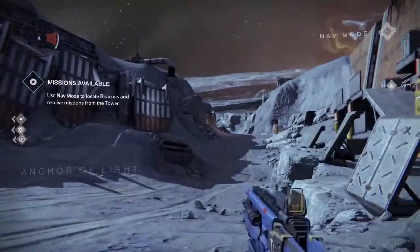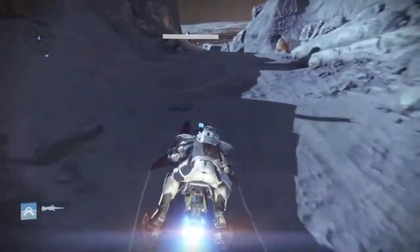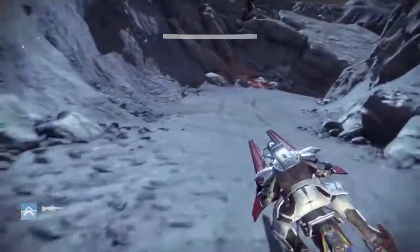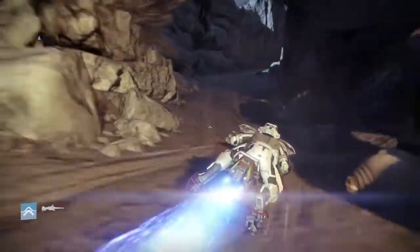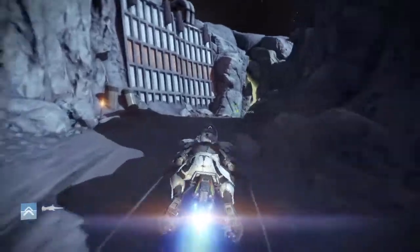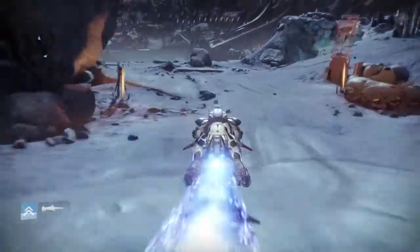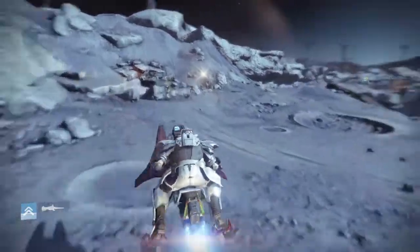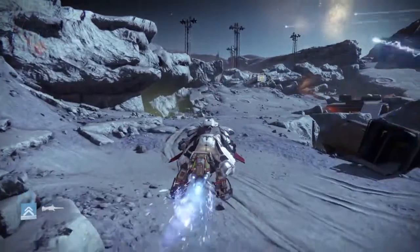So once you get to the Anchor of Light, you can pull out that sparrow and you're going to want to head deeper in. Once you actually get to the Hellmouth, you're going to head left — far left — to that little tiny colony where you search for the second crack. That's where you're going.